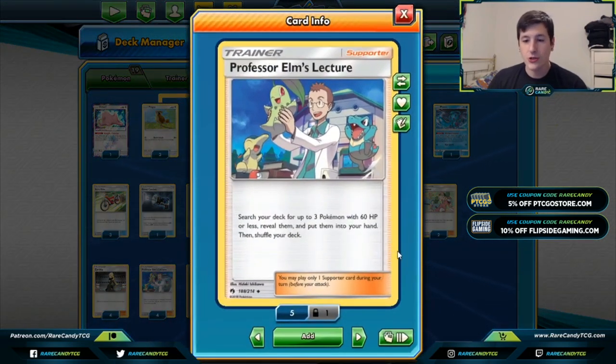Moving on to Trainer cards — we have four copies of Professor Elm's Lecture: search your deck for three Pokémon with 60 HP or less, reveal them, and put them into your hand. This is our ideal first-turn supporter but is even good in the mid and late game. We can grab a Pidgey, Behemoth, and a Pidgeotto for the next turn, since Pidgeotto does have 60 HP and can be searched out with Elm's Lecture. We are very reliant on a full bench.